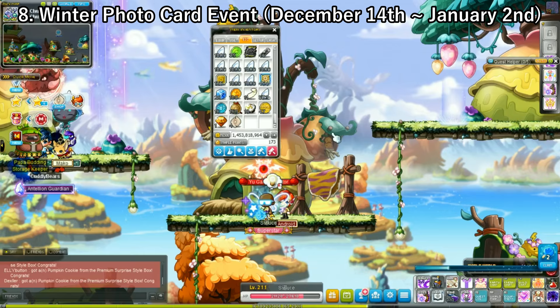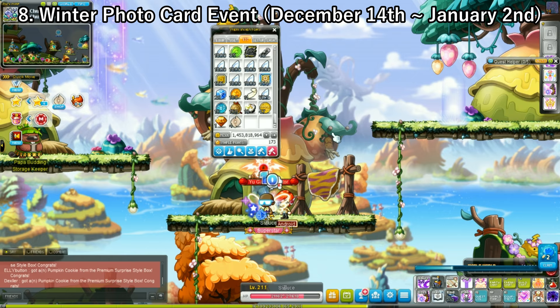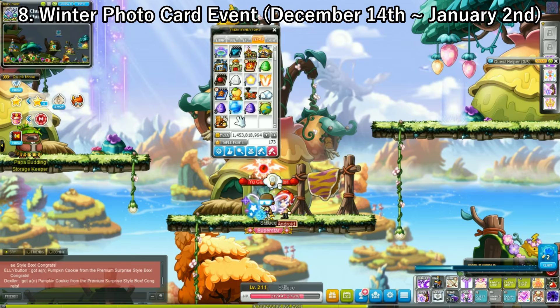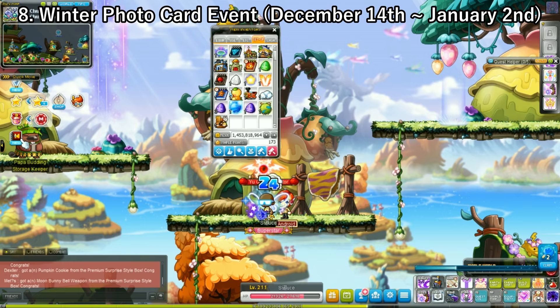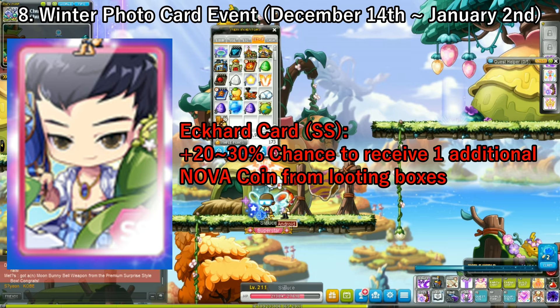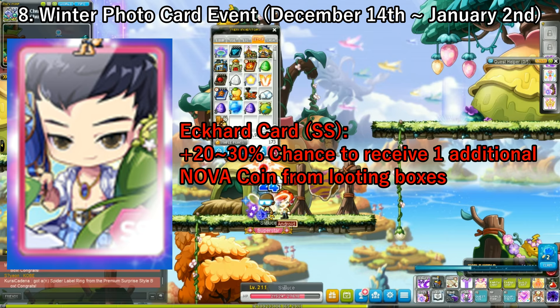Next up, we have the Winter Photo Card Update. You are able to collect cards from monsters and use them in a certain deck. To activate them, there will be a buff you double-click in your setup inventory. This event starts December 14th and ends January 2nd. One way to obtain coins is getting the Eckhart card — the Cygnus Nightwalker instructor. Having this on your deck, preferably as an SS card, gives you a 20-30% chance to acquire one additional Nova coin from Nova boxes — roughly an extra Nova coin every 4-5 boxes, which adds up to about 10-12 extra coins per day.